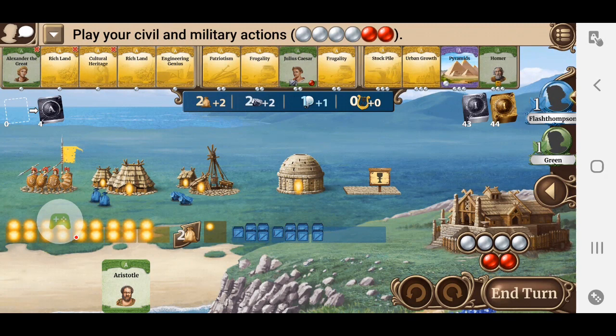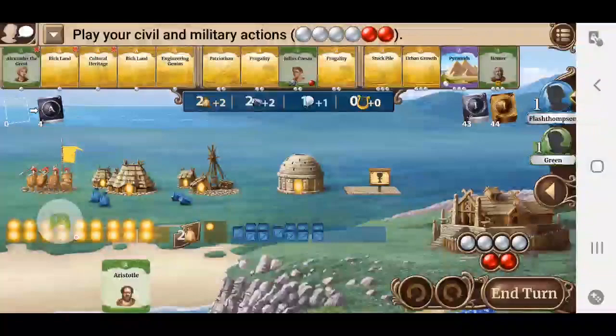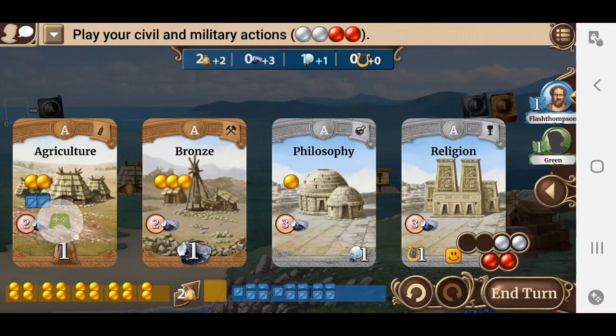So my first play here — now I've got four civil actions, two military actions. You can see that on the bottom right corner with those little white and red balls. I've got despotism as my government; everybody starts that way. So we'll get Aristotle into play. With Aristotle, every time I take a tech card, I score one. Unfortunately, I'm in a terrible position — it's all yellow cards so I can't really do much there. The very first play that almost everybody will make is to build bronze. Once it costs two, for the rest of the game I'll be producing one extra bronze.